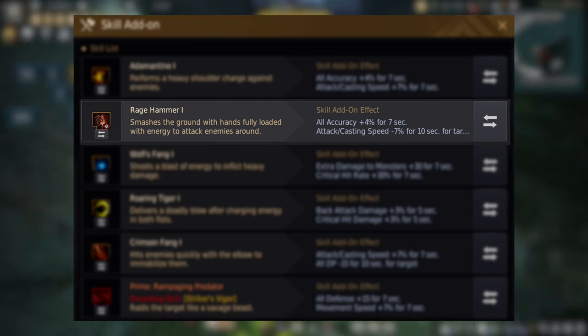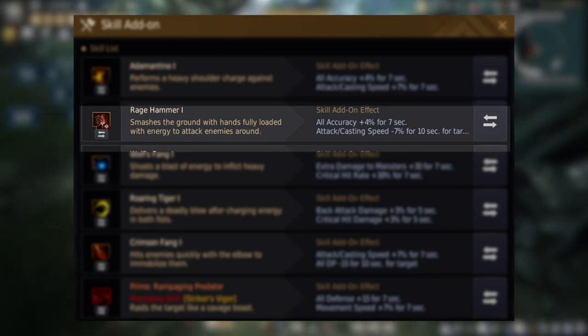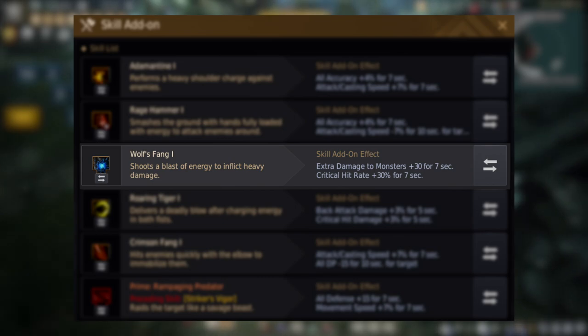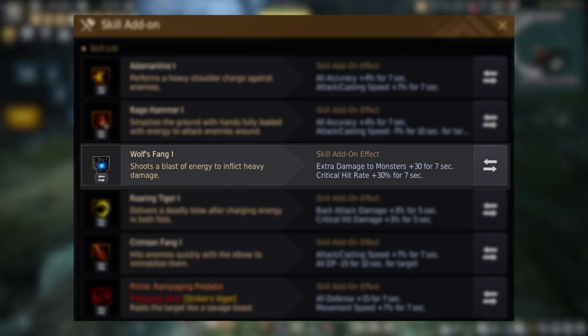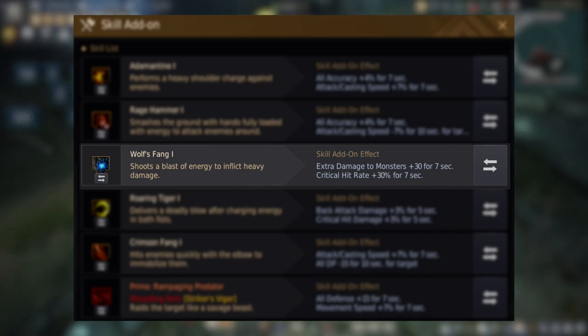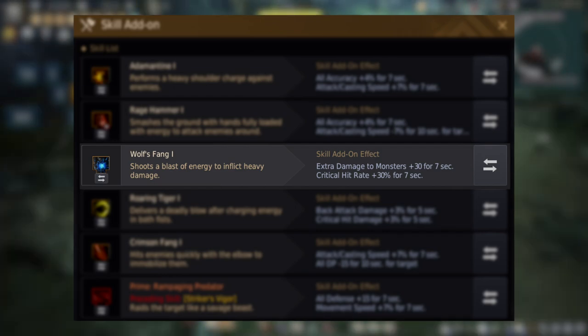The reason I have this is because you'll see later on how we cancel into Rage Hammer, and I pull with Rage Hammer and use it as a gap closer in PvP, so I wanted to keep accuracy there because I won't always start off with Adamantine. This is usually the first way I hit an enemy player. Next is definitely the most important of the add-ons — that's Wolf's Fang. You definitely want to have 30 extra monster damage on it, along with 30% crit, but the crit isn't necessary. You can switch it out for something else like attack speed or DP debuff.